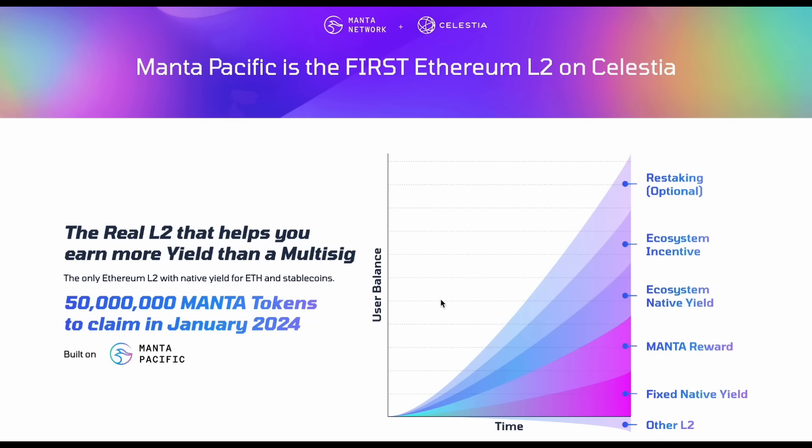Manta is a real L2 that helps you earn more yield than a multisig. Similar to Blast, Manta offers real yield on your assets just for having them in your wallet. The difference is that Manta has five types of yield instead of Blast's two. These include fixed native yield on stablecoins or ETH, Manta token rewards, ecosystem native yield from other projects in the Manta ecosystem, additional incentives, and a restaking option once EigenLayer goes live.